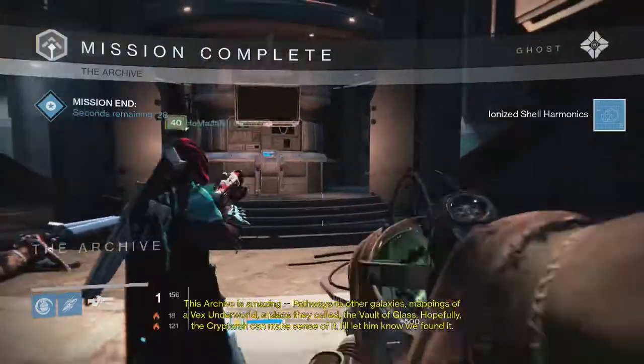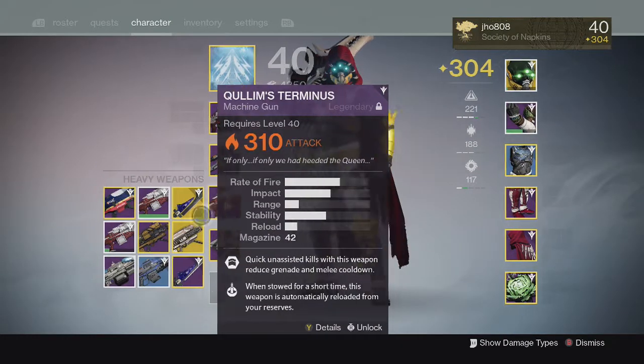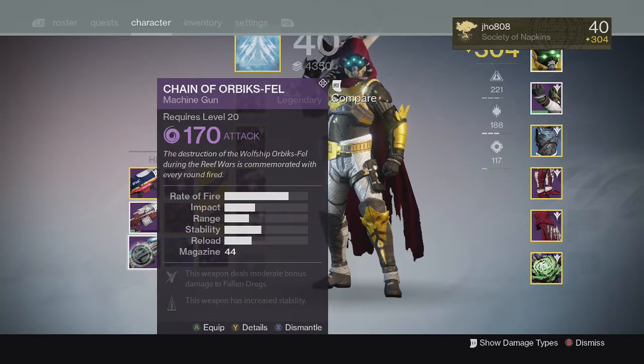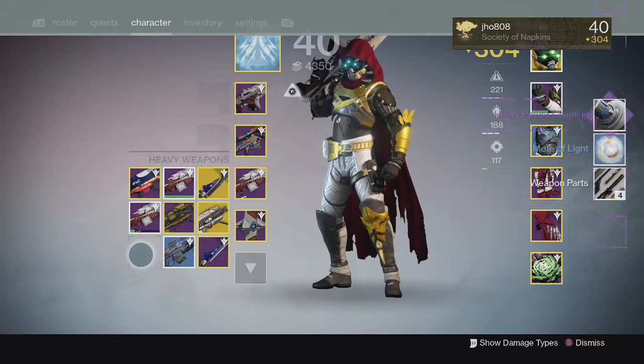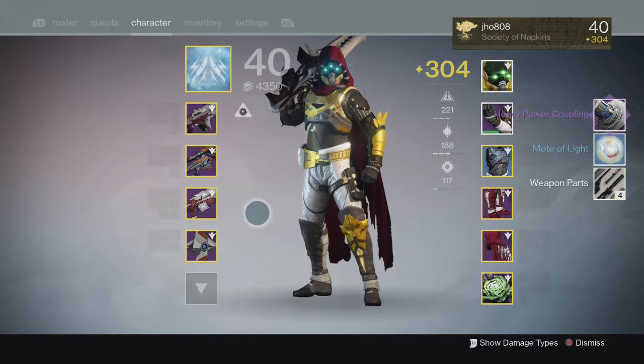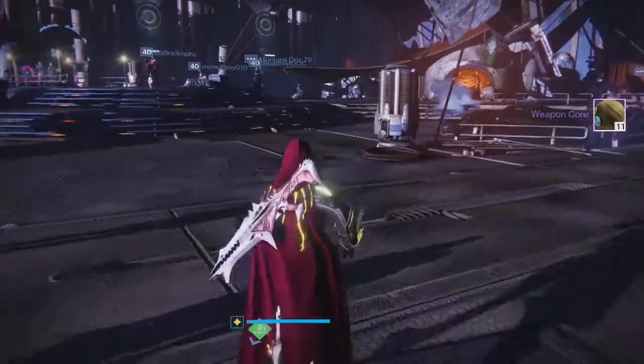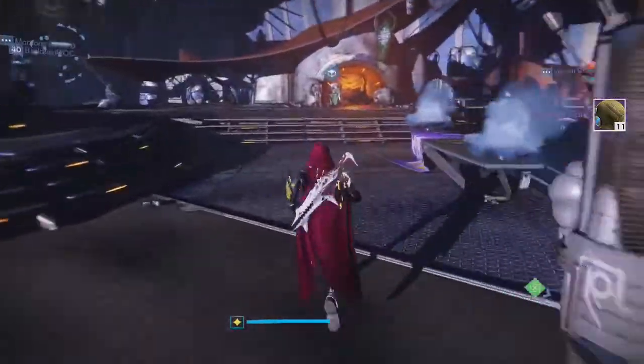Going into the top right module, you will need a Heavy Power Coupling. In order to acquire this you will need to dismantle any legendary or higher heavy weapon. At first it said any heavy weapon so I thought a rare one would count, however you do need a legendary or higher heavy weapon in order to acquire the Heavy Power Coupling.